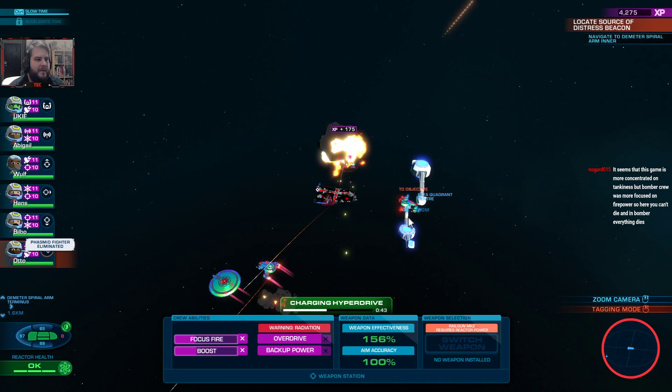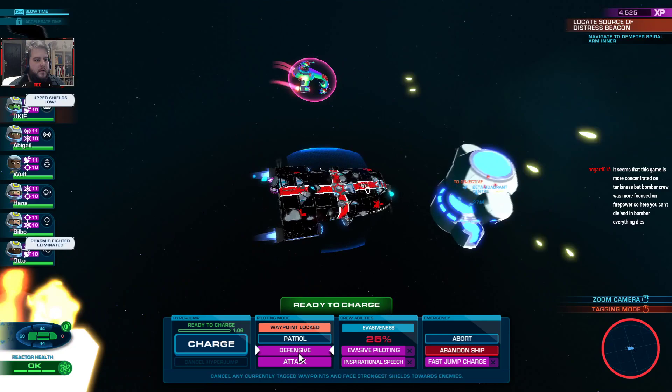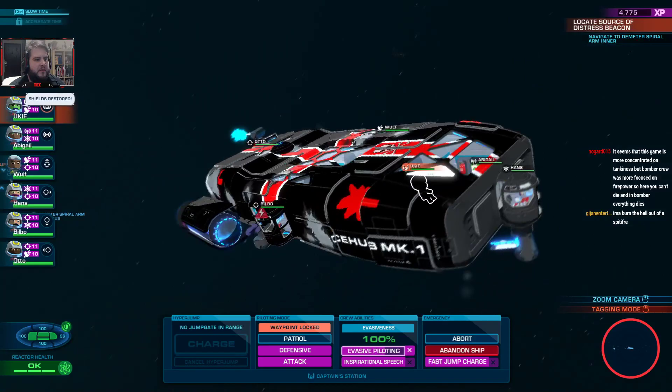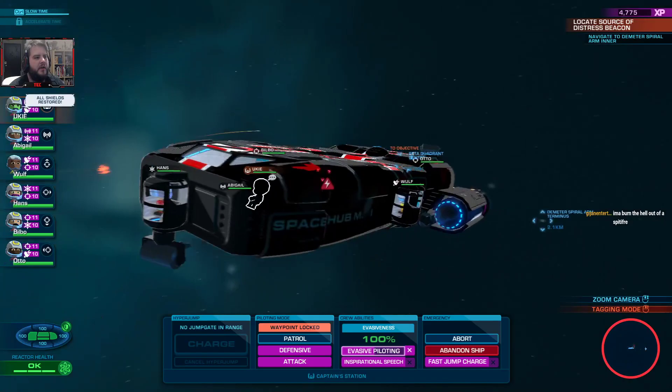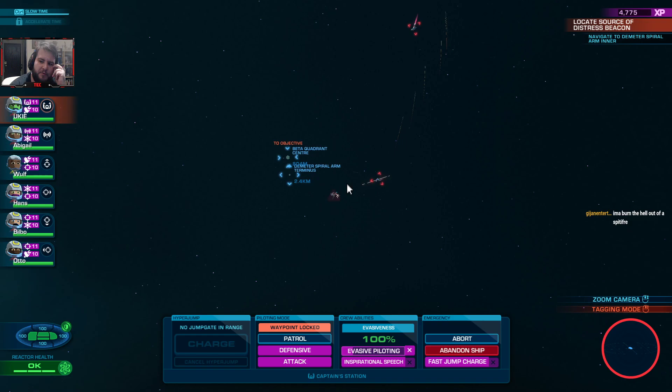You gotta hit these things, surely. Alright, we've lost all of our stuff on the front. No point in taking risks. We lost some armor plating there, we didn't need to. I wonder where we actually lost it. Was it on the sides? It wasn't on the front. Oh, there it is. We lost one piece there. Yeah, that was unnecessary. I'm just getting a bit impatient.